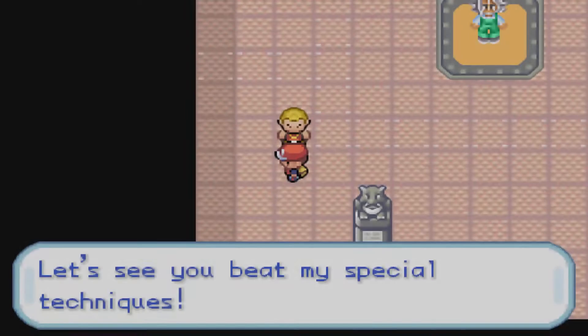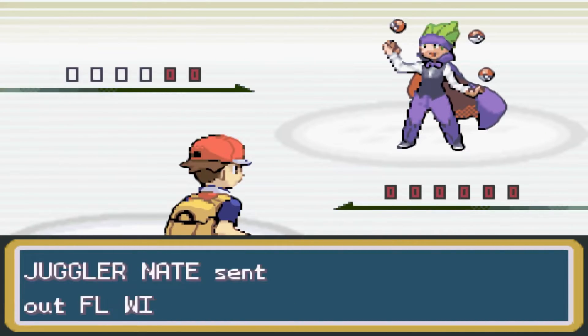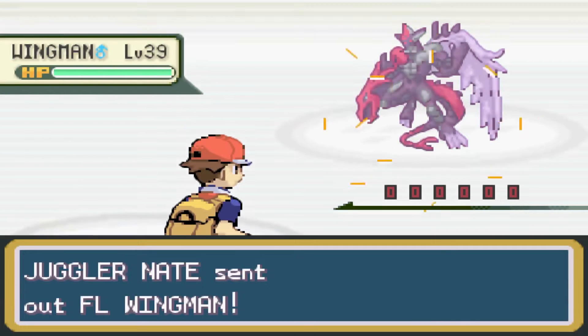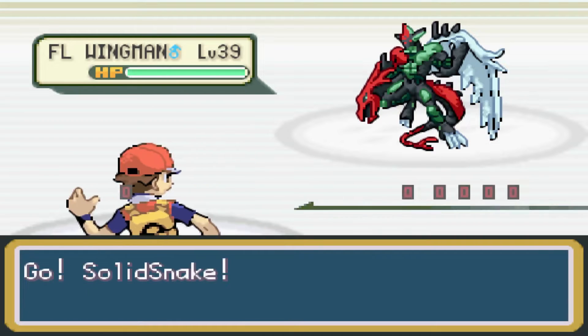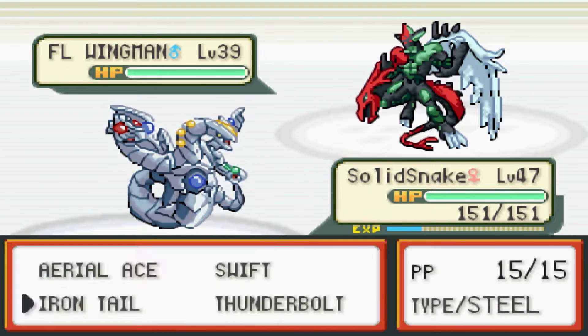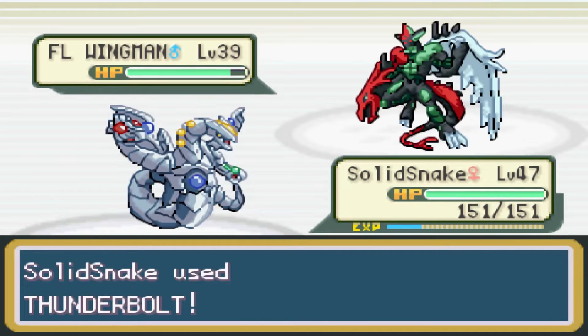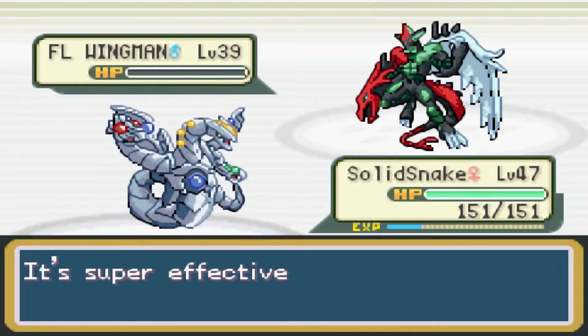Let's see if Solid Snake works here, or if I'll need to use two Pokémon. Flame Wingman - this is actually a battle. He is Flying-type, and Intimidate is fine. So let's try a Thunder Ball and see how that does. Okay, easy kill.